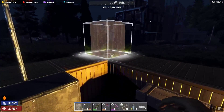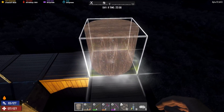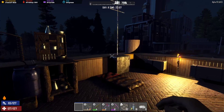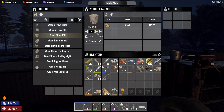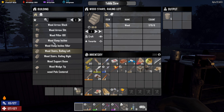I wanted a pillar to put on the edge here. That's it guys. I don't know how many of these I'll need. Support beam. Stairs. A ramp.